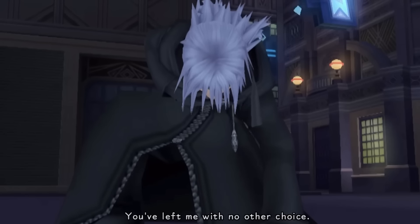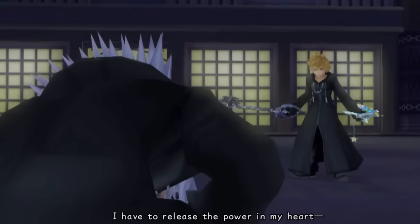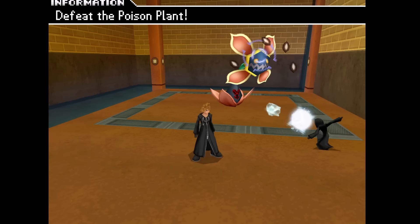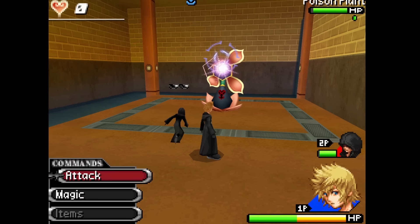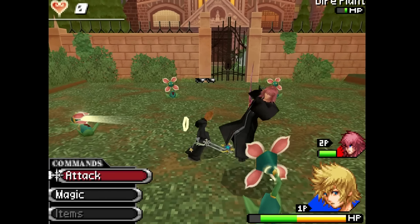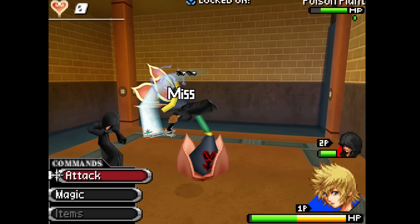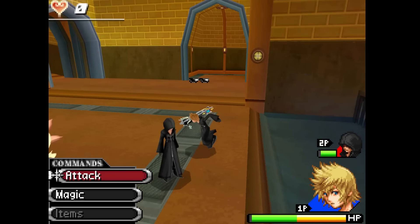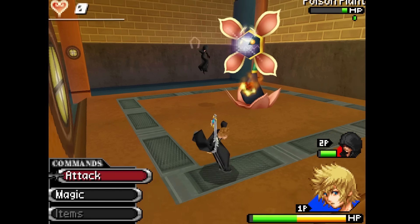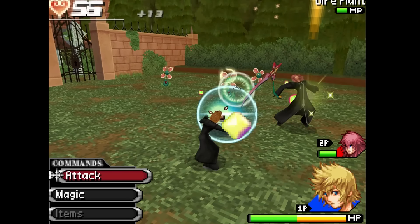Blind is like if that blindfold that Riku wears actually inhibited his vision and combat ability in any way, instead of just making him look like a total badass. This is a status effect that you unfortunately can't turn against your enemies, but you can be prepared to avoid it. All of the flower-type Heartless can inflict this status effect by means of a seed spat from their heads, causing the player to land next to no physical attacks.